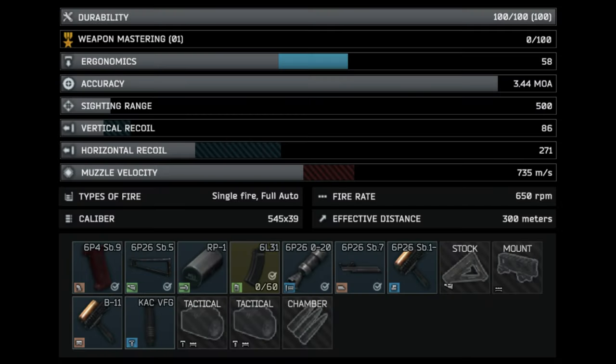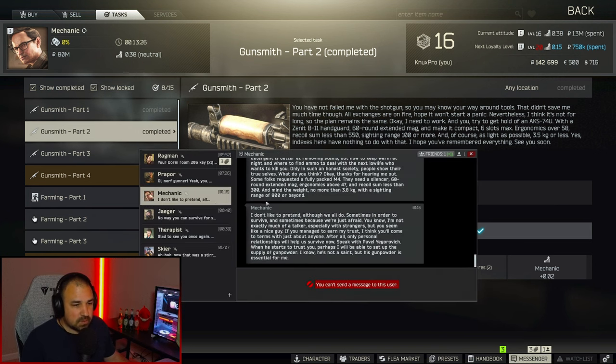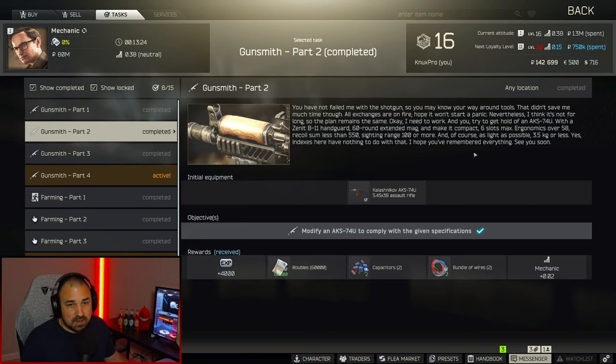Up on the screen is everything you're going to need to turn this quest in. If it looks like this, Mechanic will accept it. I also have a parts list in the description so you can copy and paste stuff into the wiki. To start off, the actual weapon — the AKS-74U — when you accept the quest you'll hit accept, Mechanic will send you the weapon in the messenger, you open it up, accept it, and you'll have the weapon in your inventory.